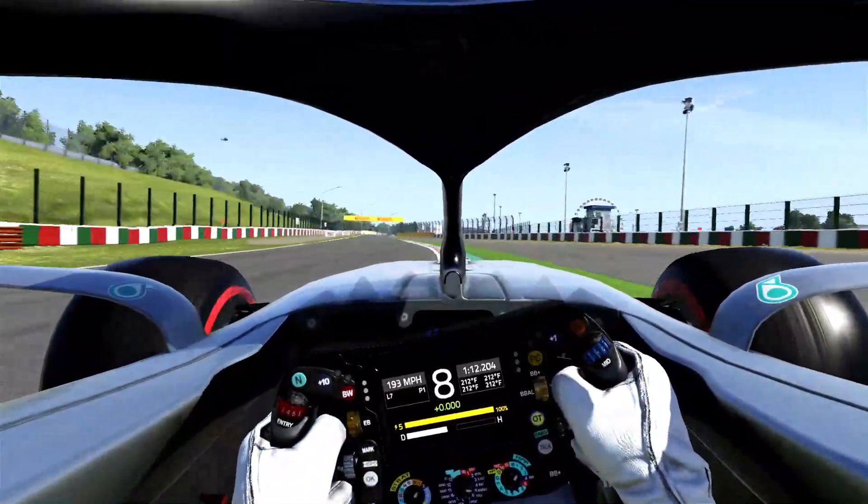Flat out through this corner and now for the chicane. It's a very difficult place to brake — I usually brake in the middle of the 50 and the 100, keeping the car straight when you brake and then turning in for as much apex as you can. Short shifting, trying to get a really smooth exit, and try to avoid that bump on the exit. It's pretty hard but definitely pretty annoying.